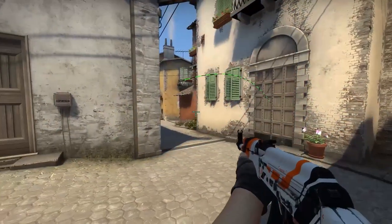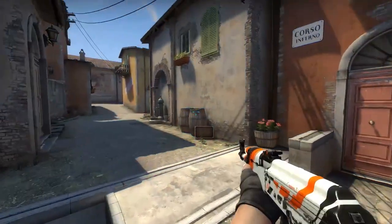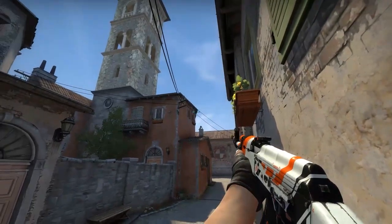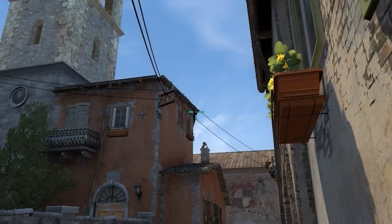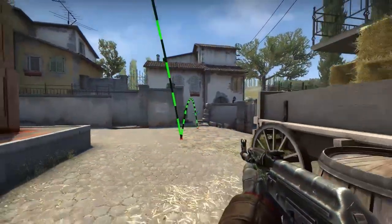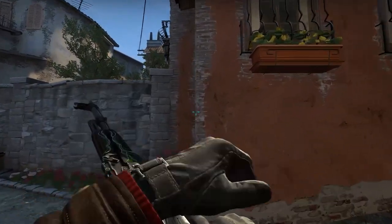By getting closer to A side, you can throw a flashbang to the lung by getting stuck in this barrel here and jumping on it. While aiming under this roof like this and just throwing it, enemies will not expect to see the flashbang popping out.